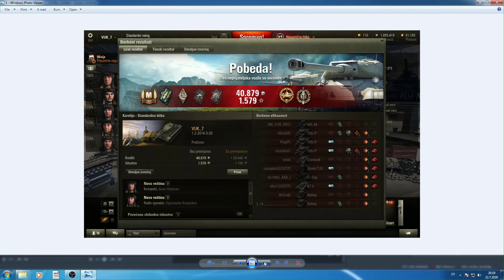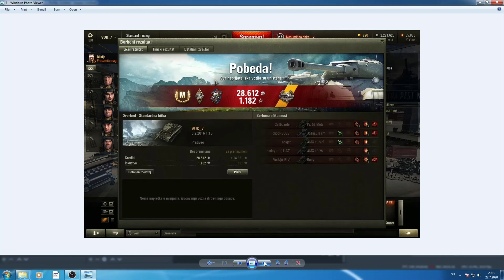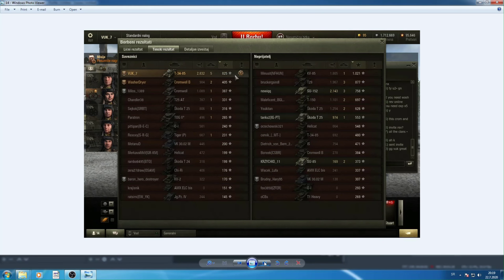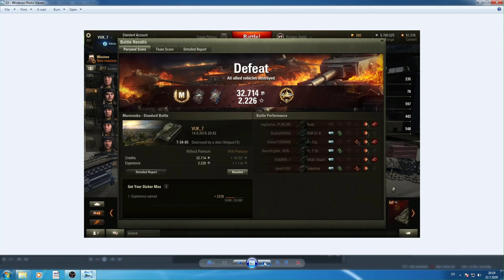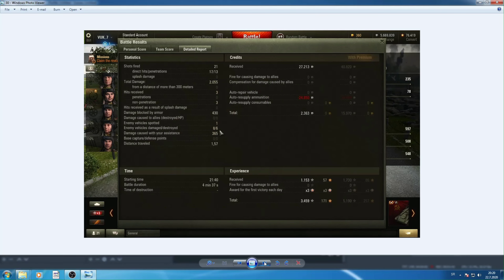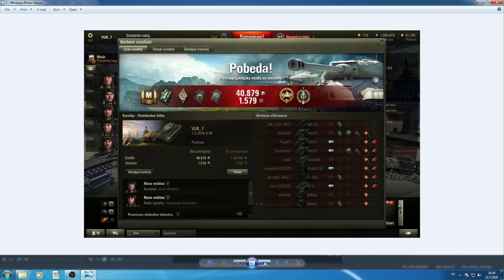Let's see some other M badges we had throughout history. 'Pobeda' means victory, 'Poraz' means defeat. This was while I had my account in Serbian, but now I switched the language to English just because of you guys. Pretty capable tank even before — all these M badges are from before they increased hit points on tiers 5 and below, so there would probably be more damage here now. One more time, thank you for watching. See ya.